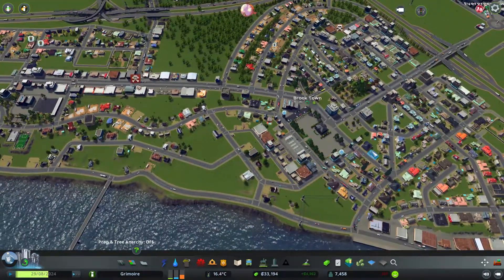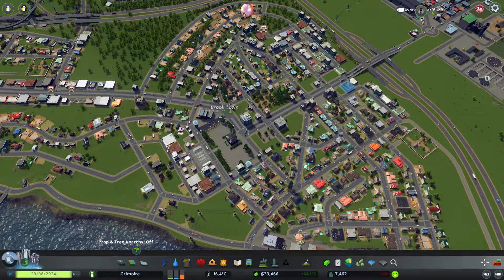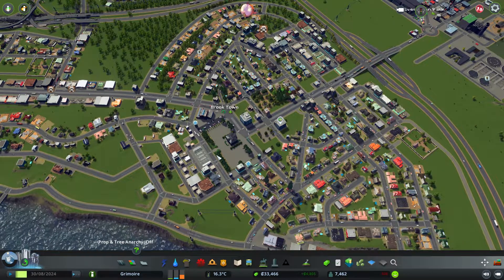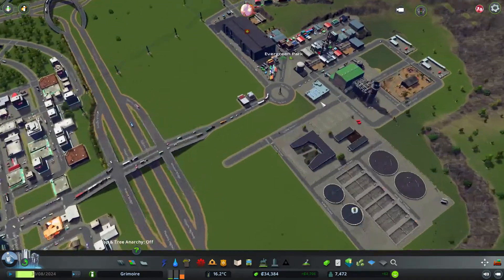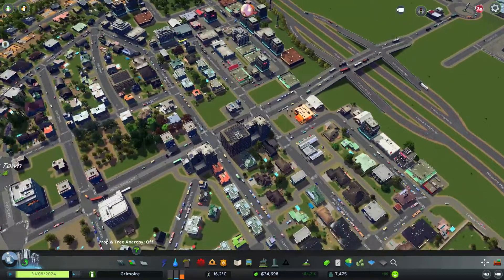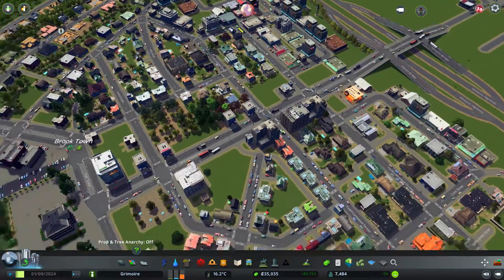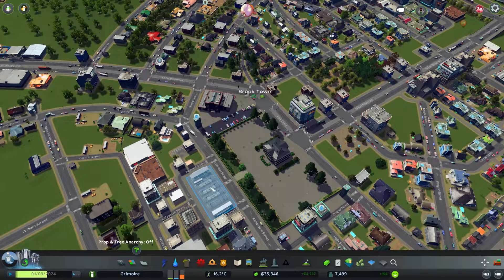I'm thinking about the two bus lines that connect Brooktown to Evergreen Park. My idea is probably to stop them — remove them — and try to build some kind of tram line around here instead. That could be a possibility, but I'm not really sure right now.